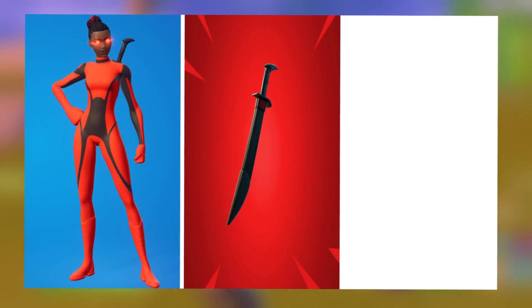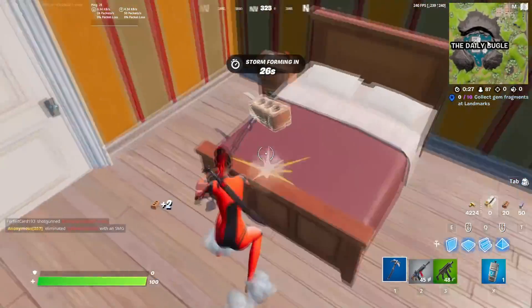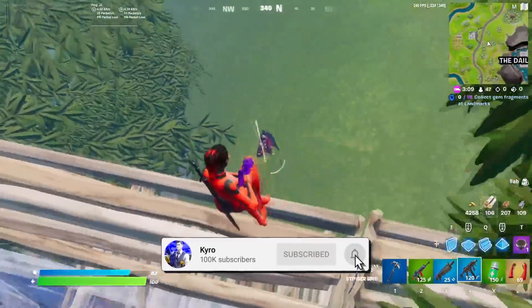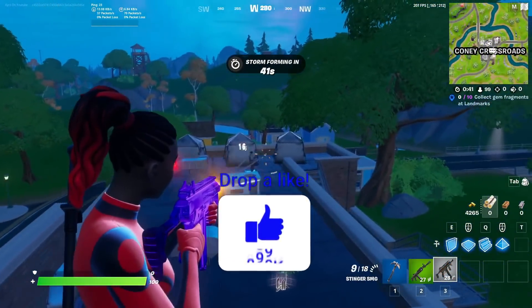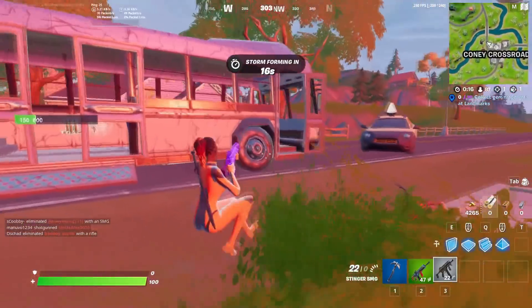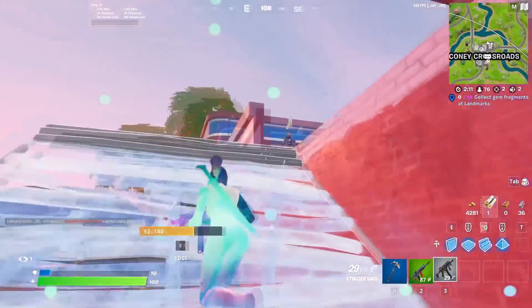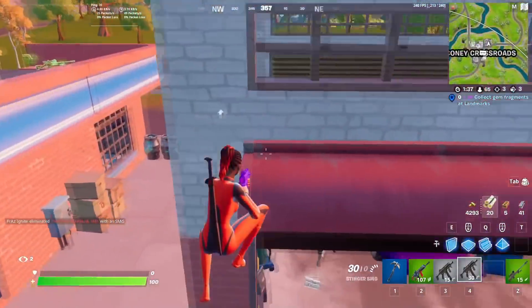Moving forward to the number 16 position, we have the red and black Super Hero skin with Snake Eye's Katana for the back bling and Catwoman's Grappling Claw for the pickaxe. This is such an amazing Super Hero combo that no one else is using. I think the design is so sick and it can also be a very sweaty combo. I'm using the bright red colour, but you can always swap it out for brick red if you don't want it to stand out as much.